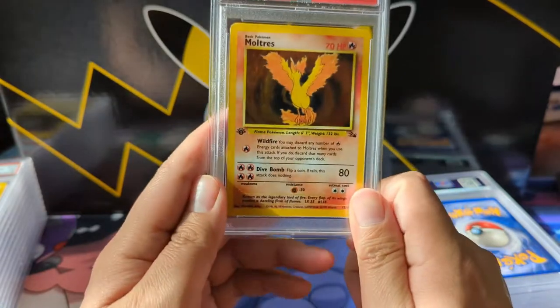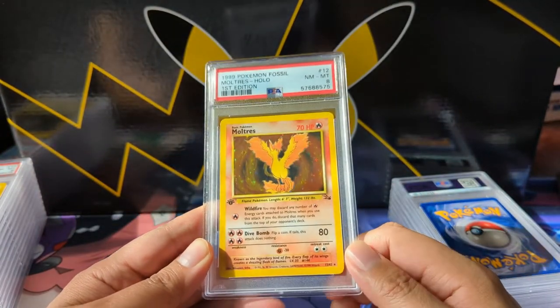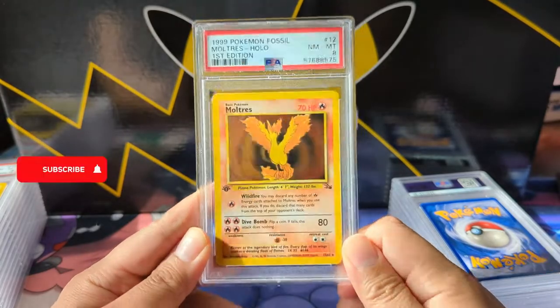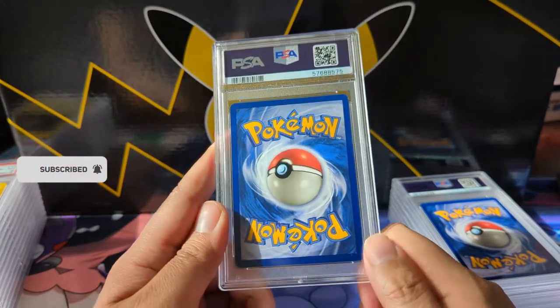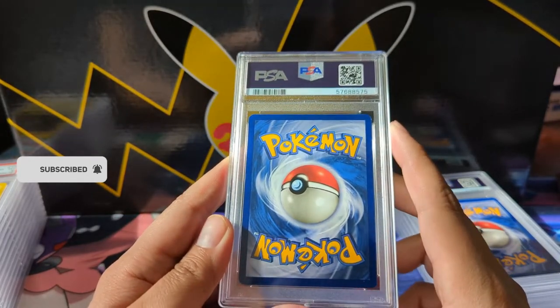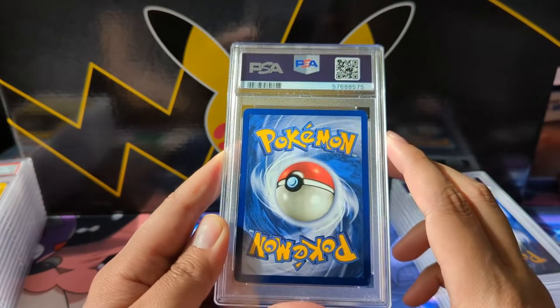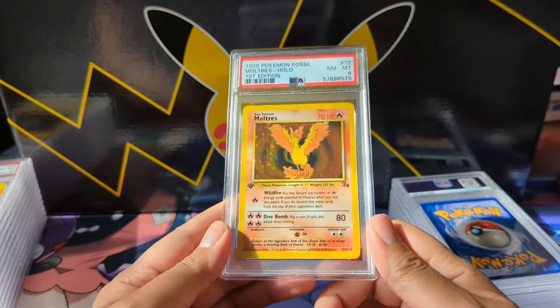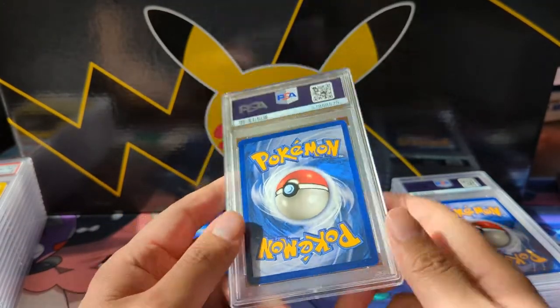One of the better pulls from Fossil — we got the Moltres, and I'm pretty happy with this grade, near mint to mint 8. Fossil was the first set to have all three legendary birds. The card looks pretty good; centering is pretty good too. So while I'm happy with the 8, I feel like this could be worthy of a 9.